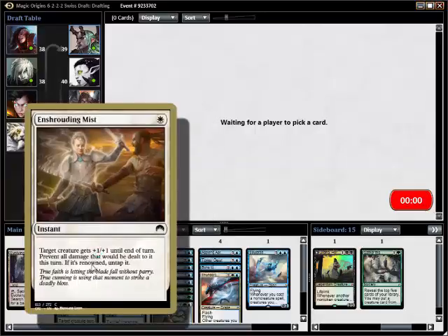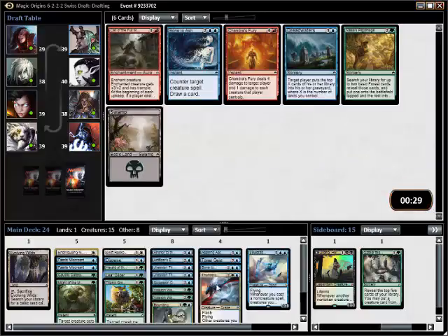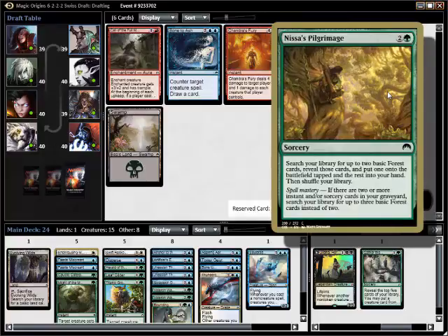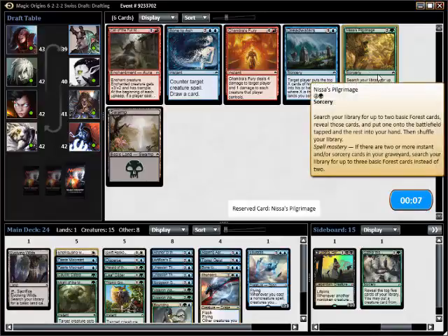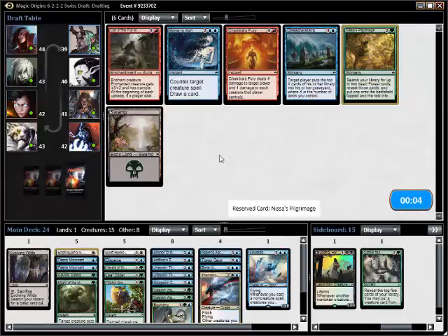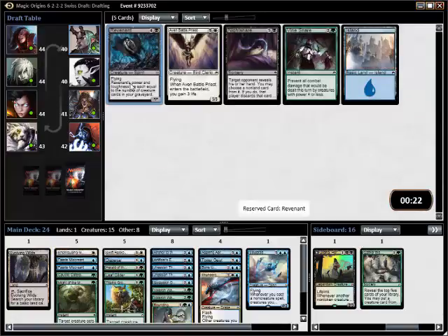I have good card draw. This is Pilgrimage — it's interesting. It's not really a good card, but it does thin, and it does ramp, although I'm only ramping to five so I guess it's not necessary. I'm gonna take this. Phone's ringing, so I'm going to reserve the Revenant — I'll be right back.